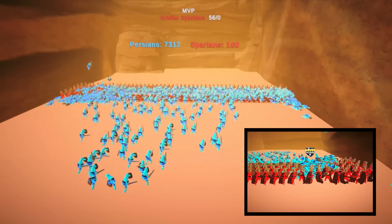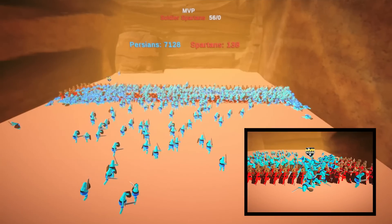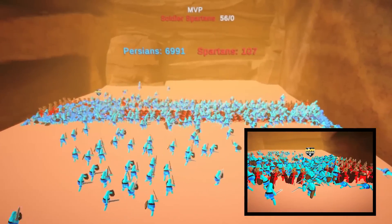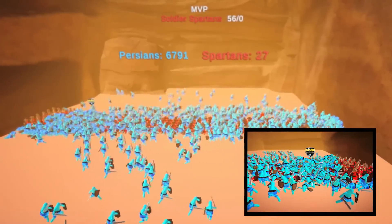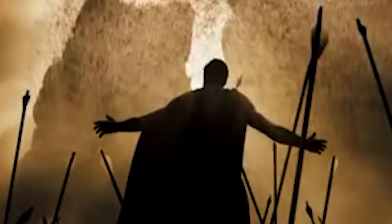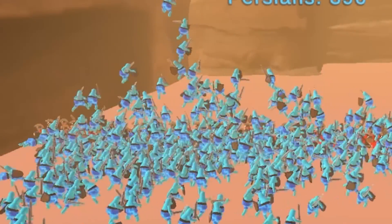When half of the Spartan army was destroyed, we got the first warrior breaching the defense lines and getting behind the Spartans. It wasn't long until others followed, and that was the true beginning of the end. Once again history repeats itself and the brave Spartans lose the fight against the Persians — and you could even say it had to do with a little trickery once again.